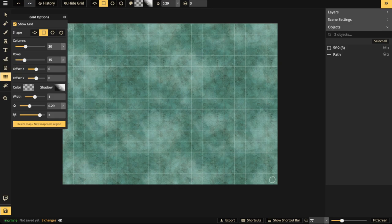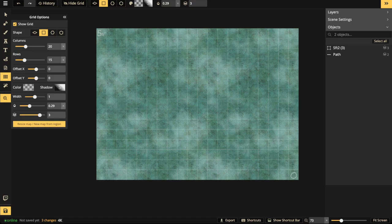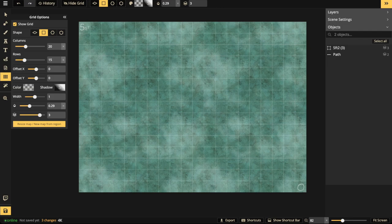Some basic arithmetic: 20 times five is 100 feet across, and 15 times five is 75 feet going down. That's a fairly large amount of room — 100 by 75 feet is a decent size. Of course, you can always resize with the resize tool. So we've got five square feet per cell, representing 100 feet across and 75 feet going down.